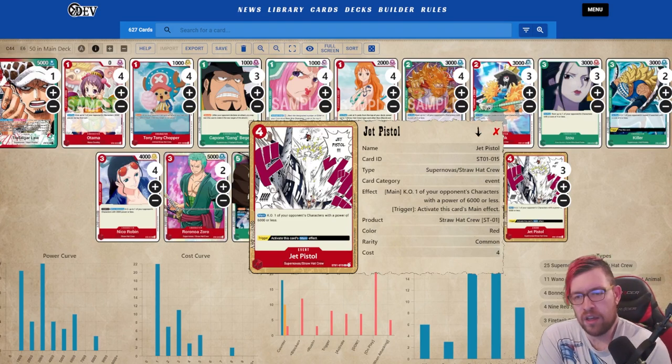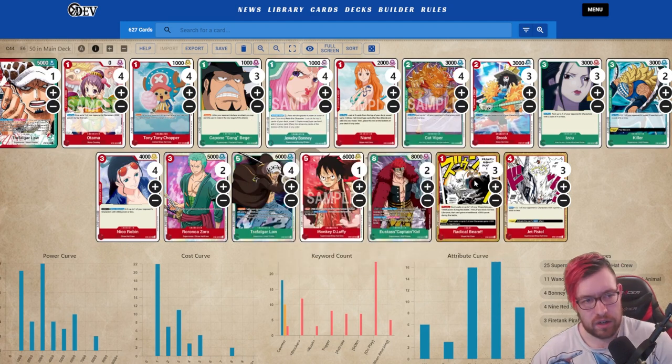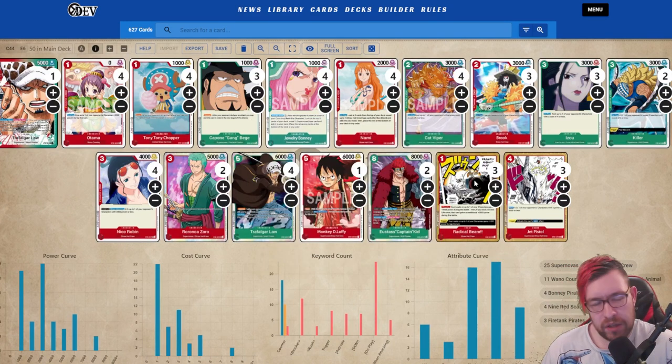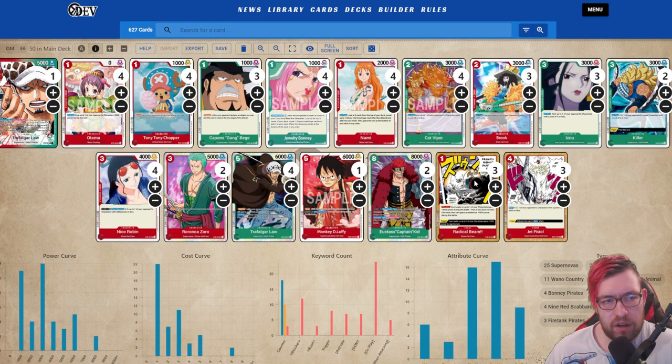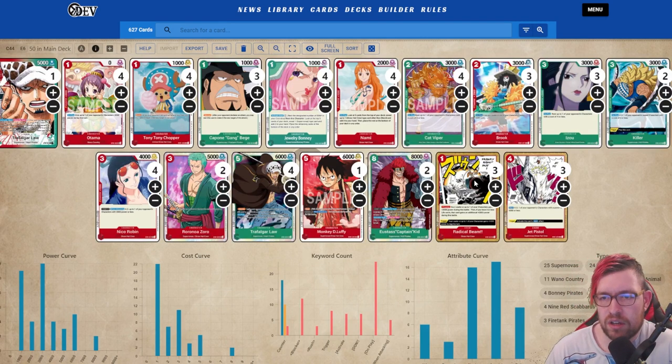Three Radical Beams is a really high amount. Normally I don't like running any events — even Pistol, I'll run a couple because it's just that good — but I really don't want to run events because you have scenarios where you need to play one more character to get off your leader effect, and events can really stop that from happening. But at the same time, if you're using events to prevent yourself from using your 2k counters and being able to use them, it kind of evens out. Congrats to Benjamin on their finish.